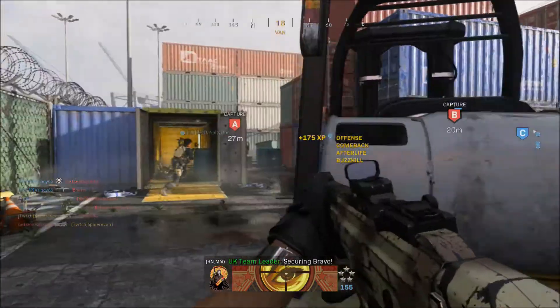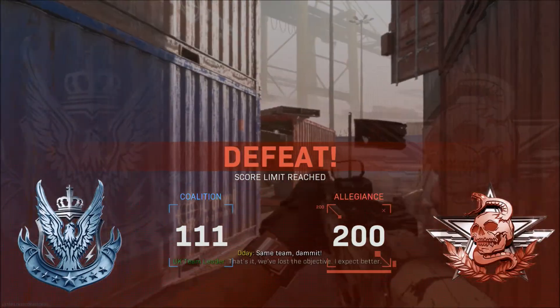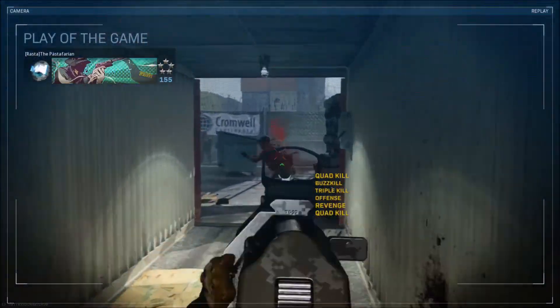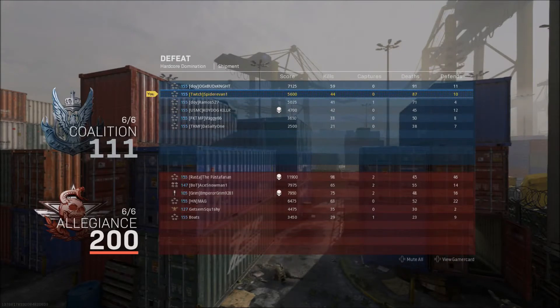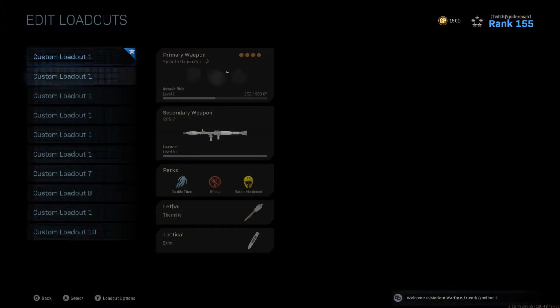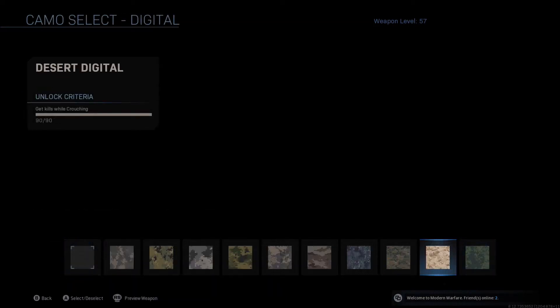The spawn killing is obviously frustrating because there's only so much time you can spend getting spawn killed over and over again. But yeah, 44 and 87 — I was one death away from going basically 0.5 KD, but I'm a person that doesn't really care about KD on that map because it spawns you in the most ridiculous spots.